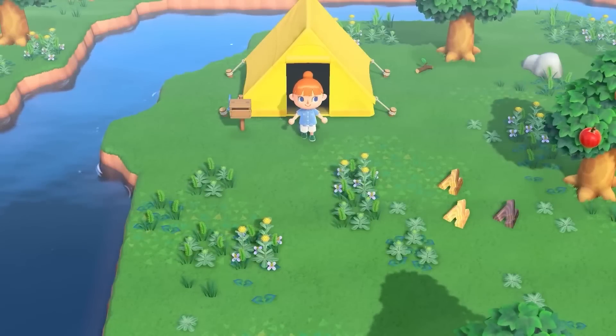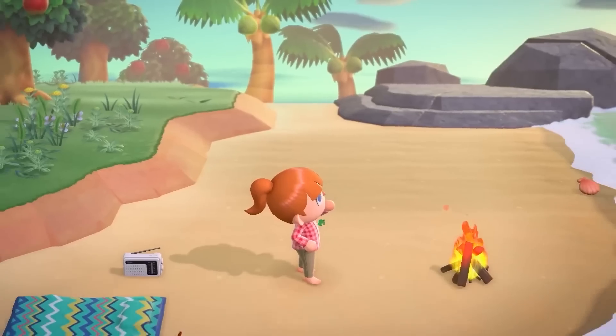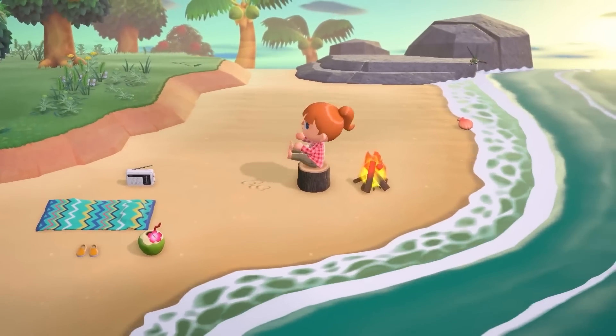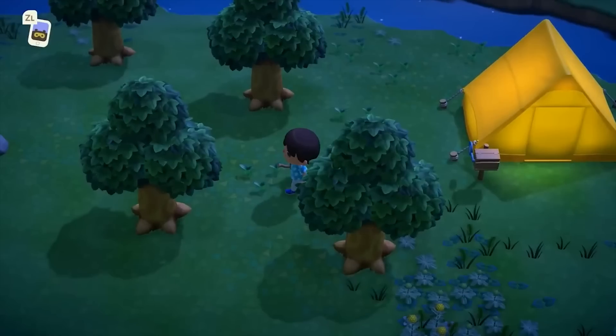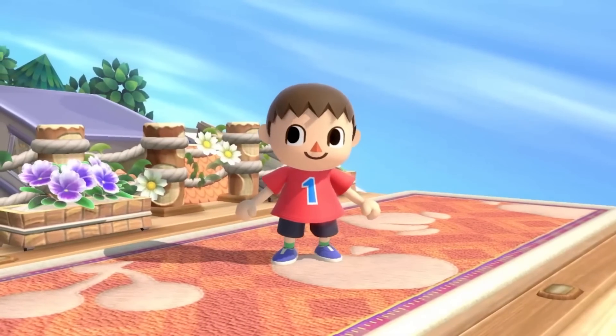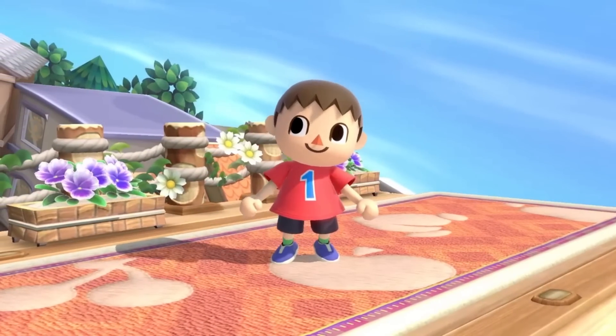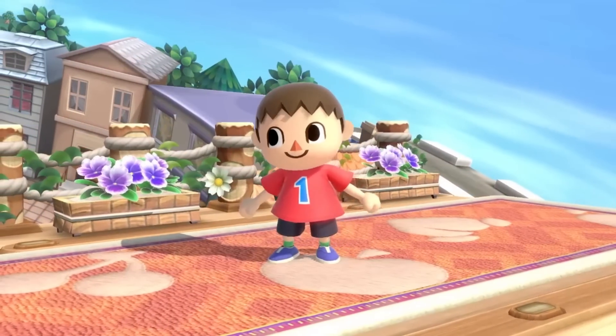Villager is the playable avatar in the extremely popular Animal Crossing franchise, for those who want a break from the usual over-the-top action of modern video games with some quiet time to just sit down and water your crops. In Smash Ultimate, Villager plays very differently from your traditional Smash character, playing more like a disruptive zoner.